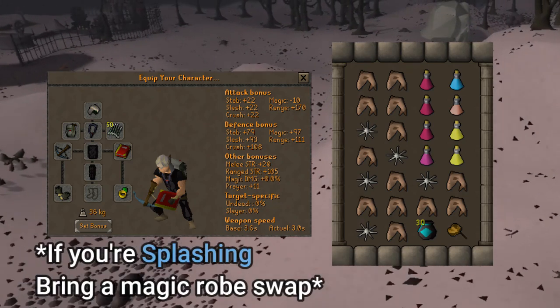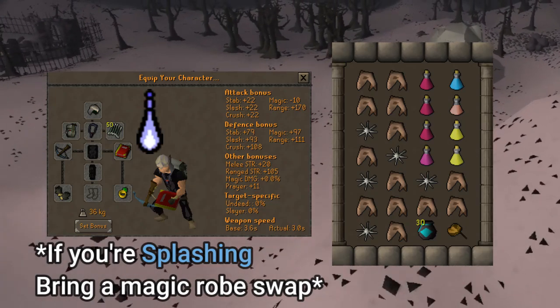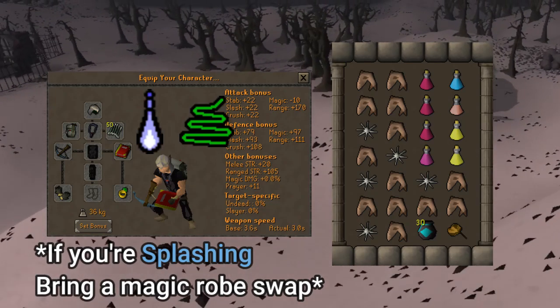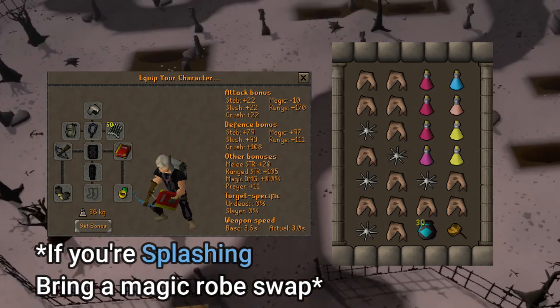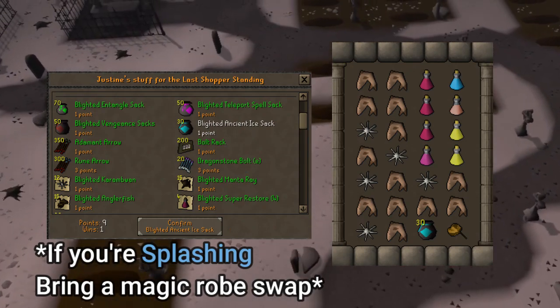I bring a divine magic pot because I'm only 91 magic and I can't use ice barrage yet. You can use ice splits or entangle if you wish, it's just a little bit more annoying. In place of your runes, you could use blighted ice sacks with LMS points from Justine's shop in the enclave.